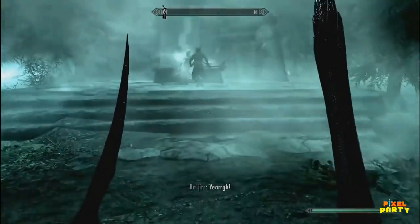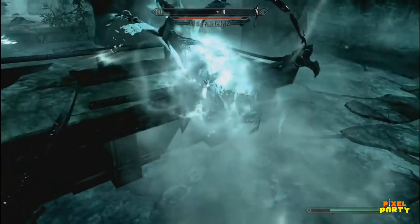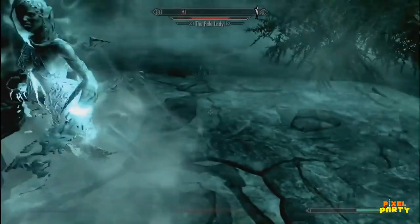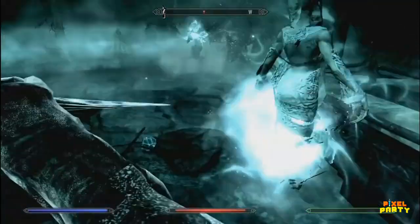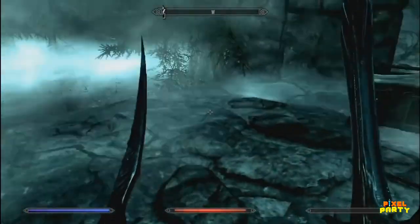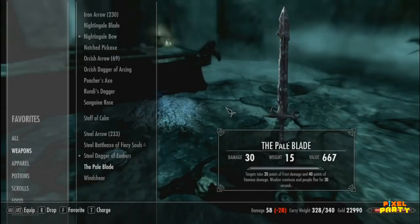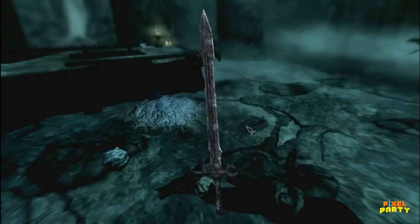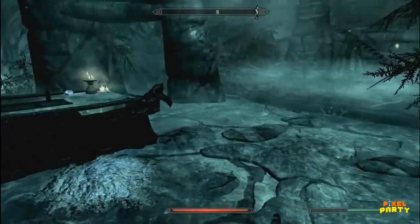It turns out that the sword taken from the depths of the crypt belongs to its rightful owner, who is none too pleased about her belongings being pilfered. At this point, you have a choice. You can return the Pale Blade to its rightful place on the altar, thereby appeasing the spectral Pale Lady, or you can forcefully send her back to the afterlife and claim the sword for yourself. This unique weapon possesses the ability to deal 25 frost damage with each strike and instills fear in creatures below level 16, causing them to flee. The decision is yours to make.